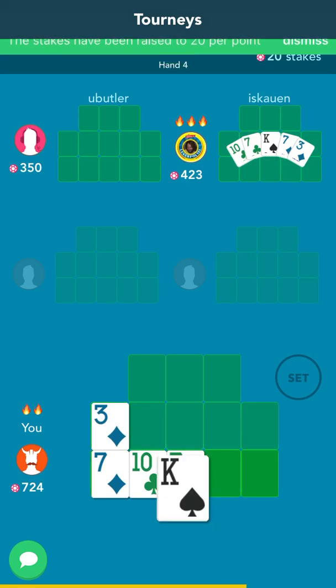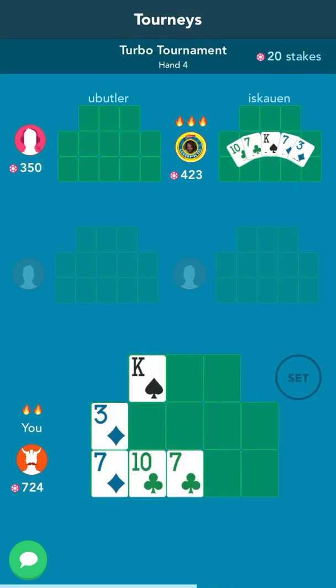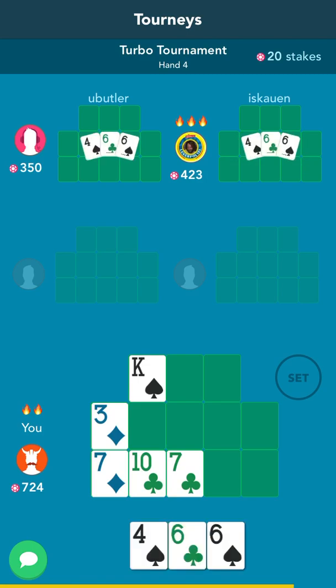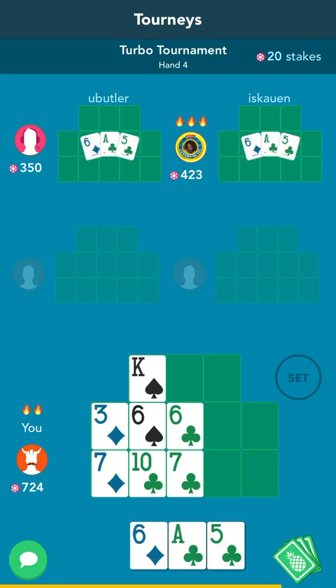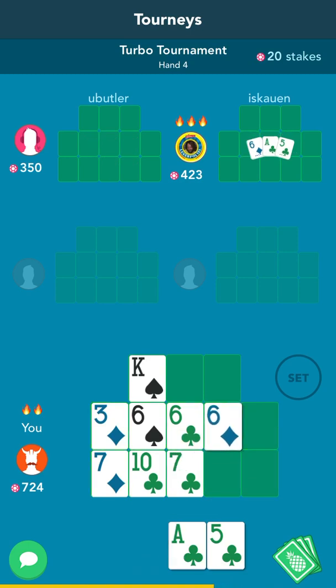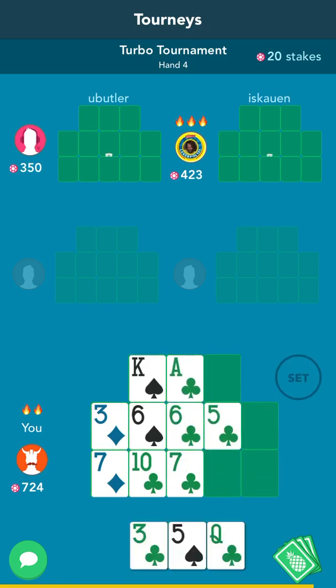Déjà vu — I think I've seen this one before. 7s with a 10 and a king in the front — here comes the king. No king this time. So 7s in the back, 6s in the middle. Putting a 6 here is just too risky; there's only two 7s in the deck other than running 10s, so I'm just not going to play it.